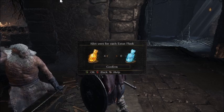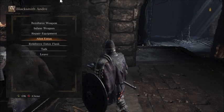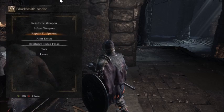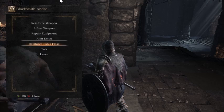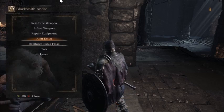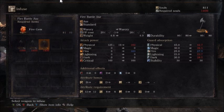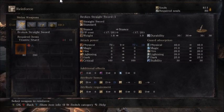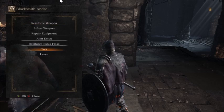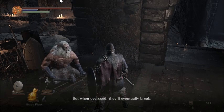So here's the Estus Allotment - I'm going to put everything into health flasks because I'm not using magic this playthrough. The Ashen Flasks are for magic, the regular flasks are for health. I might need one for the Yhorm fight just because my FP is the lowest of all starting builds, but we'll get to that when we get there. I know I don't have any Estus shards, so infusion is for turning weapons into fire weapons. I could make a Fire Axe but I don't want to - I'm going to get a Deep weapon soon and might just let that carry me through most of the game.